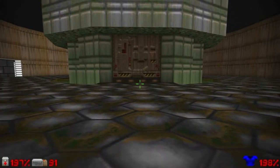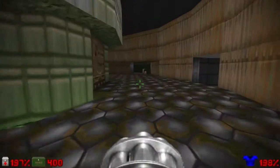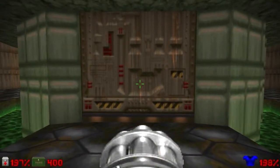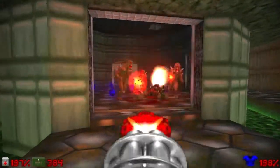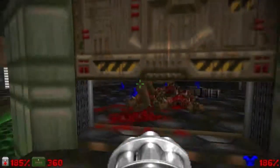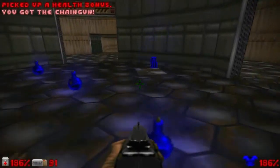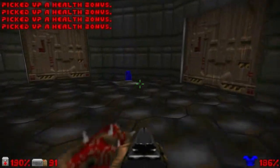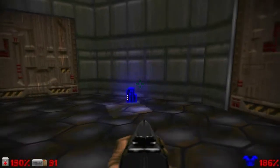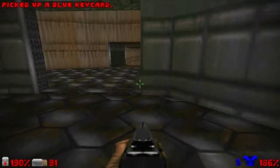Alright, you come to this central room right here, and you must approach this central building here, which has doors all around the place. What I like to do here is to use my chaingun to open this door, because we have a lot of imps inside this room. The objective is to try to explode that barrel in the center to kill those imps or damage them very easily. Inside I have the chaingun and some health bonuses, and the blue key — but you're trapped inside. Just grab the blue key and step on this little square here to open the doors.